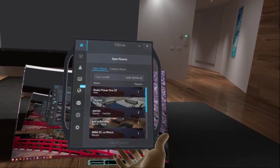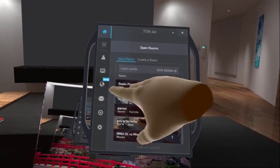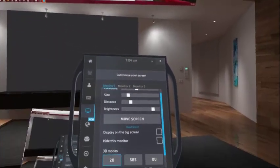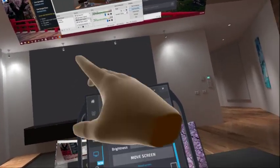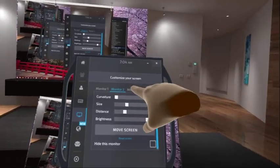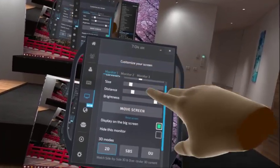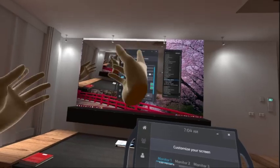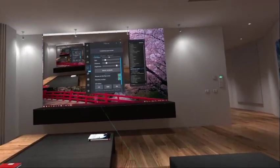When you're in Big Screen you want to use the big screen feature. You grab the display screen option, pick the screen you want to display — since Dead Rising is still running in the background I'll display monitor one on the big screen. Then you can go ahead and hide the other monitors so they're not in your way. Now the only screen I can see is the big screen.